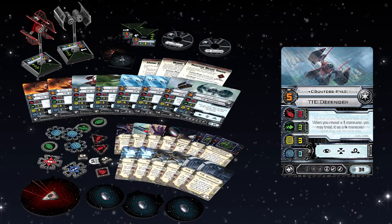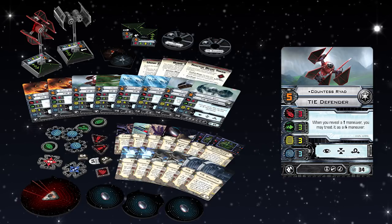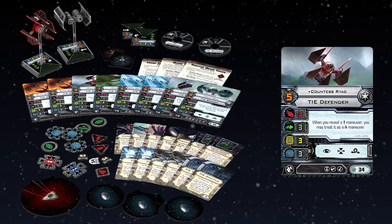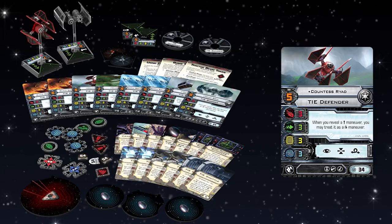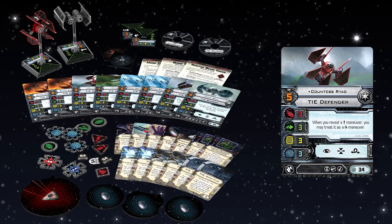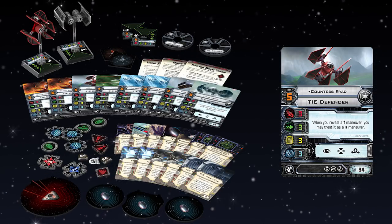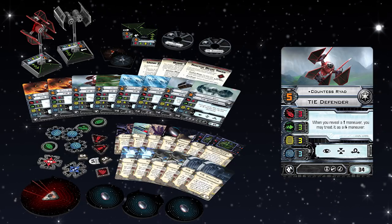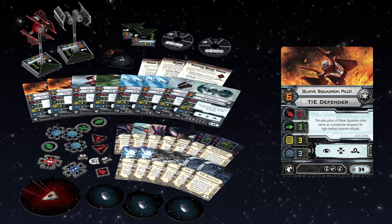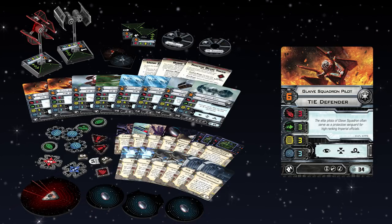With the TIE Defenders, we get Countess Ryad — this is a great pilot, seriously up there in terms of meta builds. And it's not just a meta ship great for experienced players — it's so much fun for new players too. That ability is fun, it's exciting, it's splashy. New players can play around with it — it's almost like it can catch you in a bad situation and let you flip it around. It gives you an extra option. You also get two copies of the Glade Squadron Pilot, which is a great low-cost generic at 34 points. Take the TIE X7 title and you can make it 32 points, then put Crack Shot on it for 33 points — fly three of them.